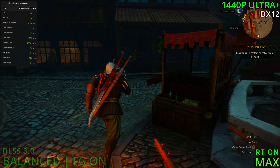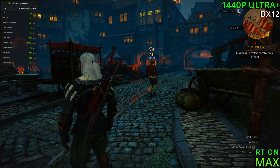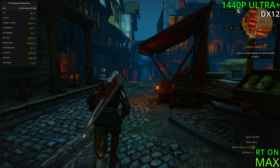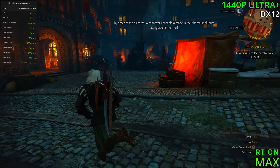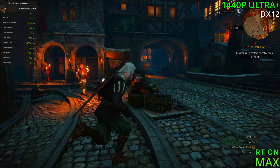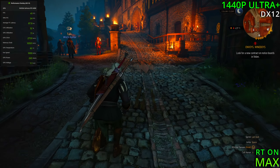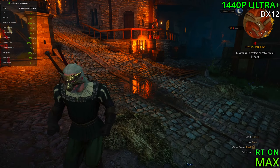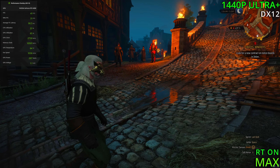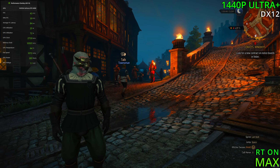Without DLSS 3.0 we're getting 40 FPS, but the flickering issues are still here — might be a ray tracing issue then. Sitting in the mid 40s, almost the 50s, but on average we're going to be sitting in the mid 30s up to the low 40s. Still playable — you can get away with playing at 30 FPS — but if you've got a 4090, I would imagine you don't want to play at 30 FPS. Look at those reflections though — you can see the guard, but you can't see his torch in the reflection. The torch is missing — that's kind of funny.